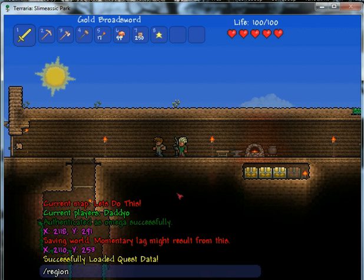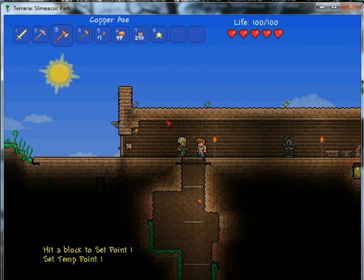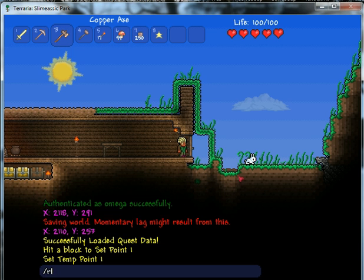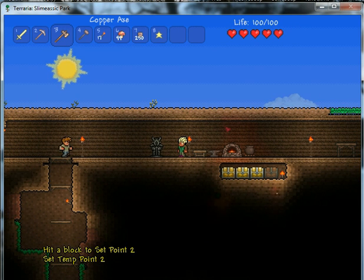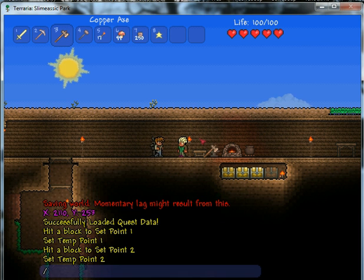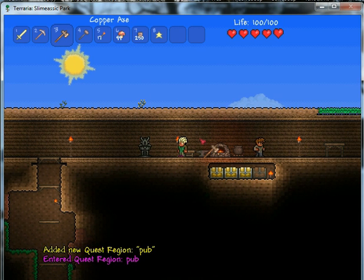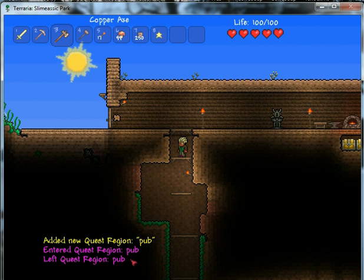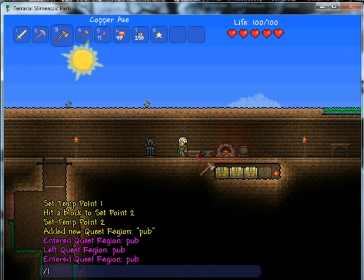Now we're going to set up the quest region. They have to be in this region before they can get the quest we just set up. I'm going to hit that corner and it's going to end all the way over here with region set 2. This entire area is what we're defining — that big rectangle. We're going to define it as a quest region define, and I'm just going to call it 'the pub.' Now we have a quest region called the pub. Notice how I got a message because I'm in the pub, and when I leave it tells me I left. This is the default message.